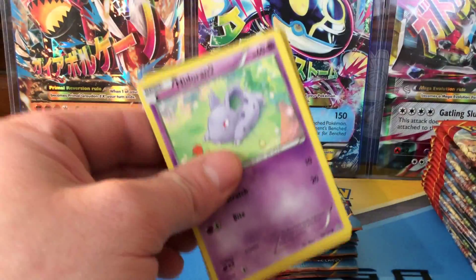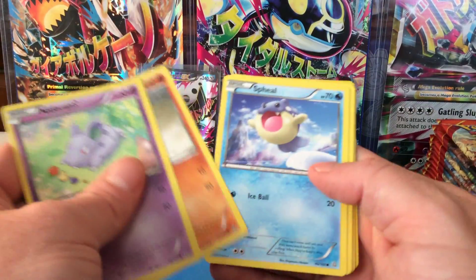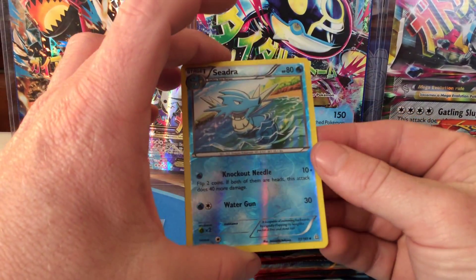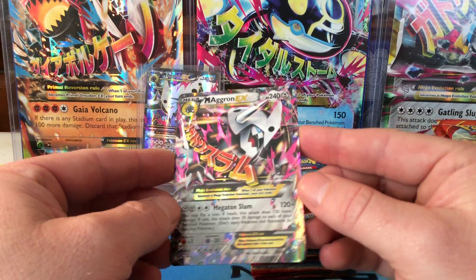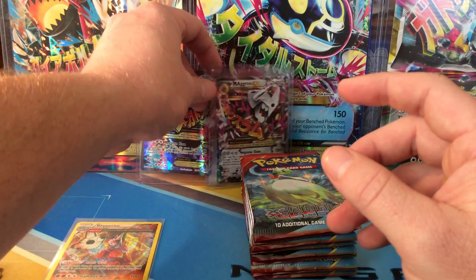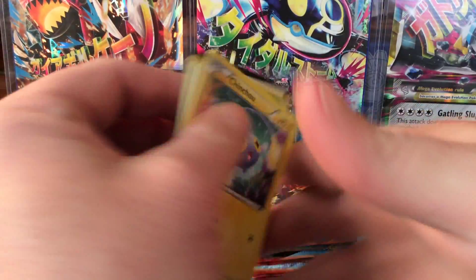A couple of them will go into my fairy deck and see how they play — I'm not going to run four but we'll see. I think I see something again. Got an uncommon Shedinja reverse hollow, and our second ultra rare of this box is Mega Aggron EX. That's the second one I have now — I pulled one before. Getting doubles is fine even though with so many ultra rares you'd really like not to get doubles, but if you get them you get them. Eventually they'll probably become tradable.